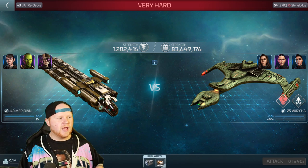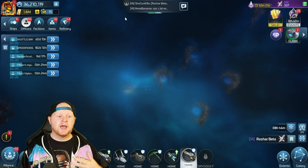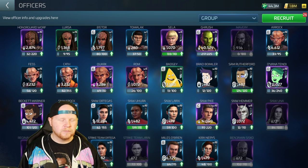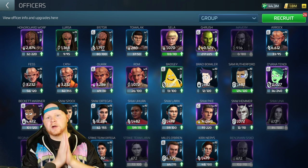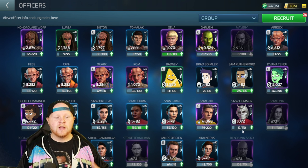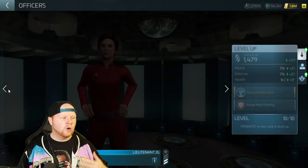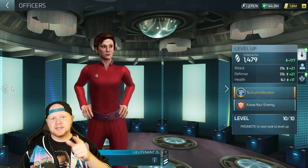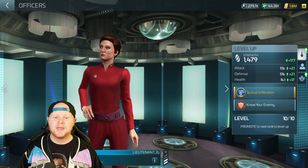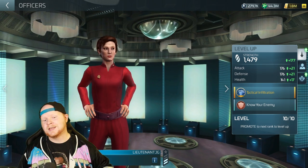Short answer to Miles O'Brien value-wise: he has a lot of value in this game. He works against every Armada and you can pair him with several different groups. I'm going to start you off with running 5, Con, Miles, because that's something almost every player has. There are other things to do — we will go over full synergy runs with Cisco, Kira, and how they work when we get them unlocked on the account. But today, Miles O'Brien is a good officer, very useful, and I encourage you to unlock him if you haven't already. Using him in your Armada runs is going to be critical moving forward.